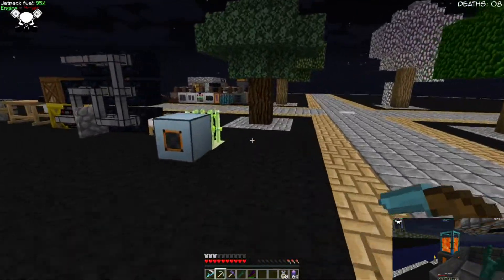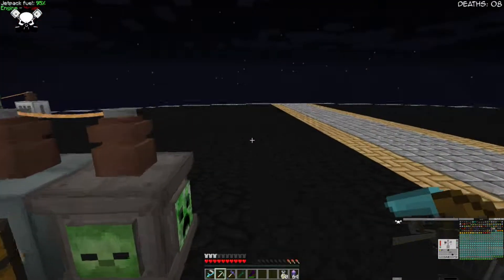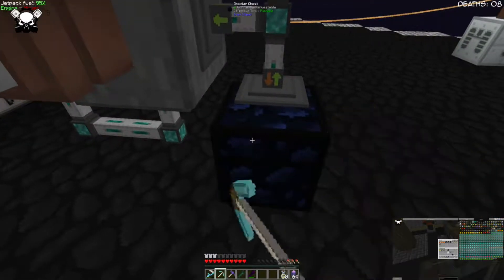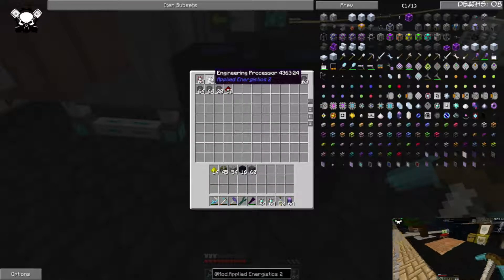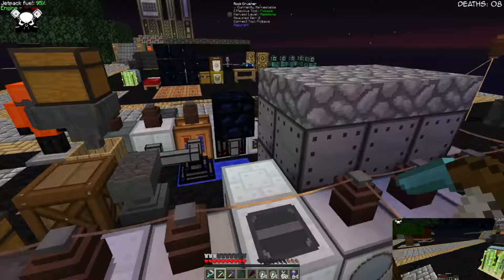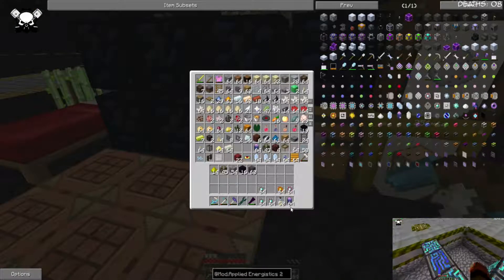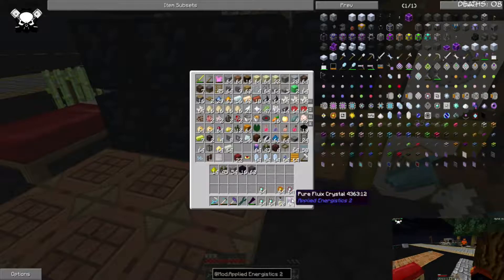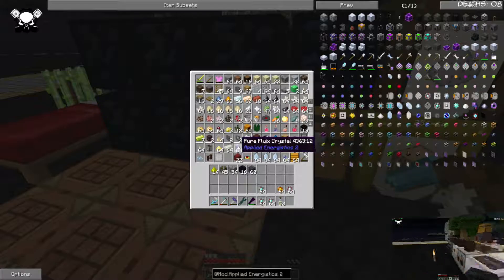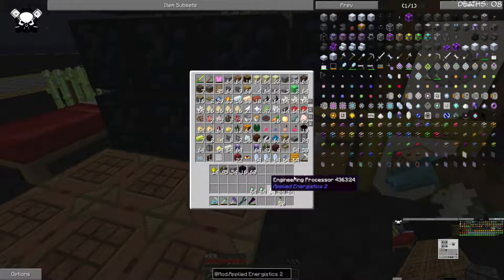Basically we have a ton of engineering processes - we made those up in between episodes, because I pretty much wanted to get straight into AE once I got back from holidays. That's why I didn't really do it beforehand. We do have a fair few in here, like a few stacks, and enough printed silicon to do a bit more if need be. Now to make the P2P tunnels, I'm not going to use the Pure Flux crystals because they take forever. What we will do is make the service crystals because they're a little bit cheaper and we can get those a lot quicker.